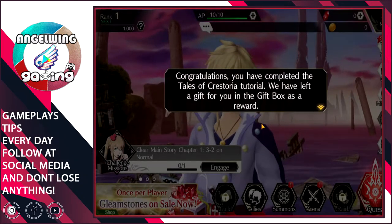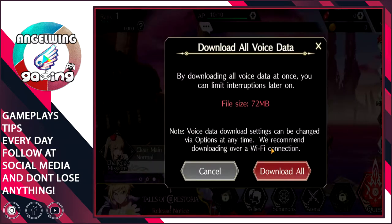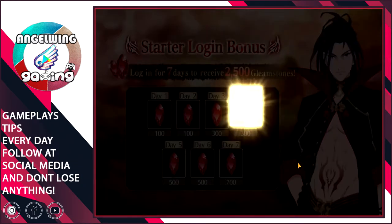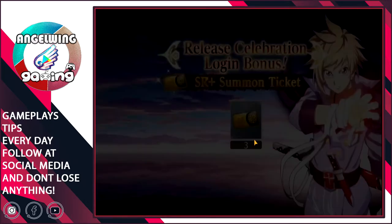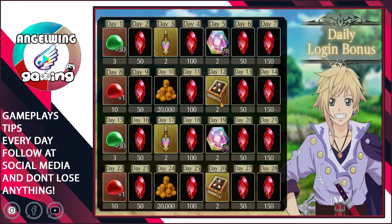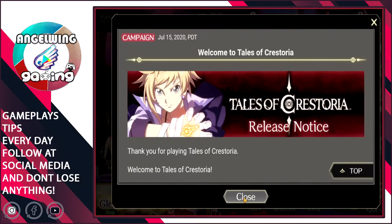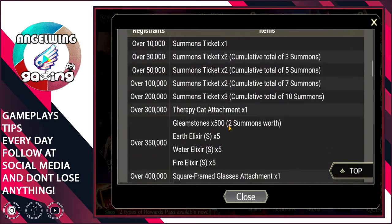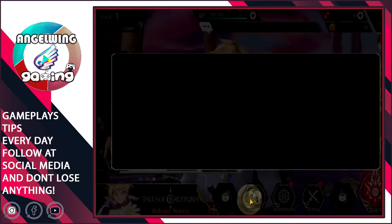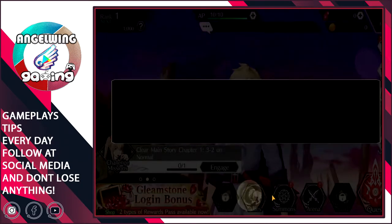Congratulations — you have completed the Tales of Crestoria tutorial. We have left a gift for you in the gift box as a reward. We can enable push notifications so you won't miss anything. We are getting 100 crystals each day, SR plus tickets multiplied by 3. A login system — that's very nice. I can see a lot of diamonds over there. There are a lot of promotions as well.